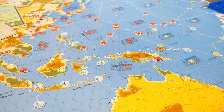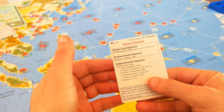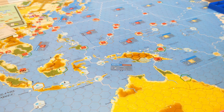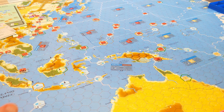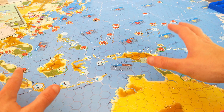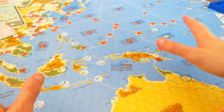The final April-May turn was a fairly quiet one. The Japanese rolled on the political events segment and got Chinese Incident, which let them roll on the China area table — but they rolled setback with no results, which was disappointing. In the final turn there's not much they can do; they're content to hold on to their gains. Singapore, Port Moresby, and Wake Island are all held. No more attacks in China — it's just too bad.